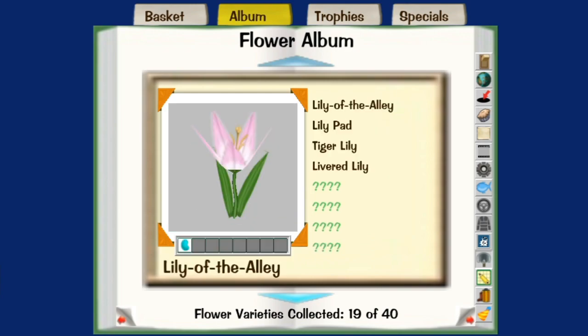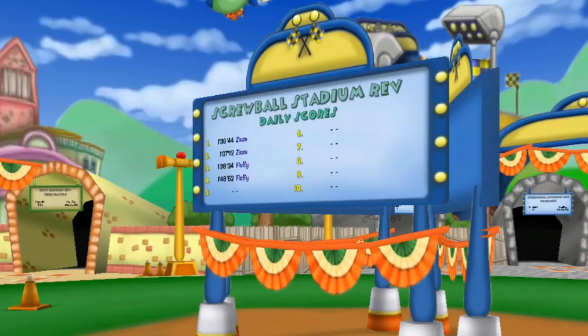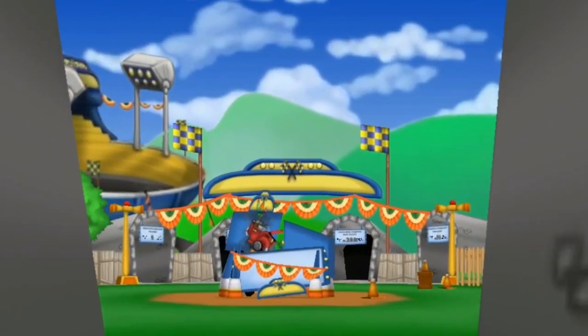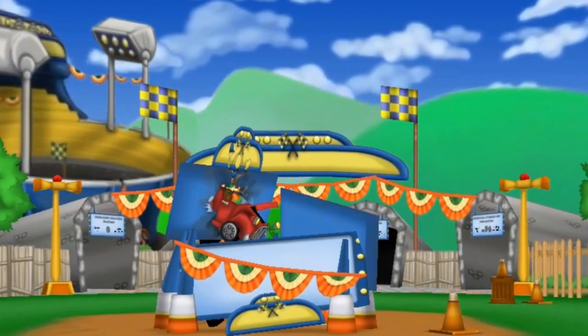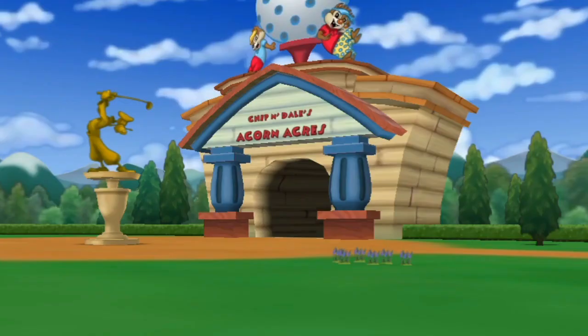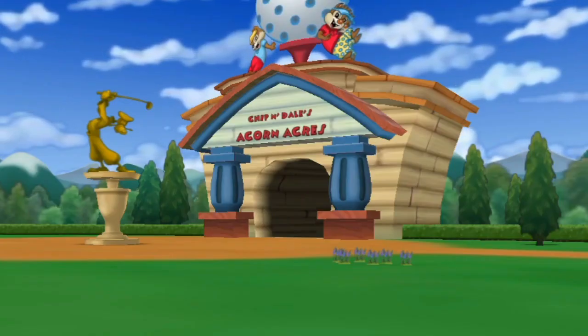I'll discuss that in a later video. Racing offers a mere 3 laugh points, as there are 30 trophies to be gained from it, with a laugh point to be gained from each 10 trophies. Each trophy has different qualifications to be met, which I'll go over in detail in another video as well. All of this takes place in Goofy's Speedway inside of Toontown Central. Golfing is another activity that offers 3 laugh points, with 30 trophies and a laugh boost for every 10 trophies received, just like racing, which I'll have an opportunity to discuss later. You can golf at Chippendale's Acorn Acres inside of Donald's Dock.